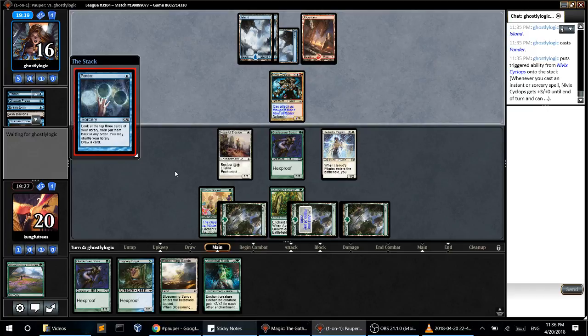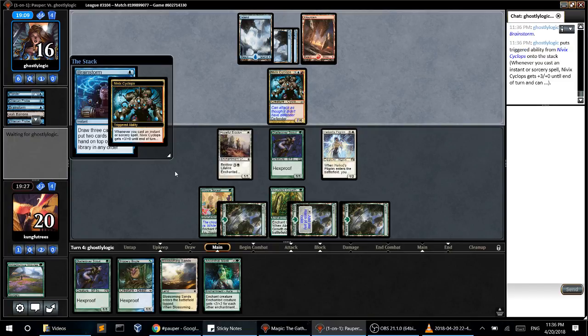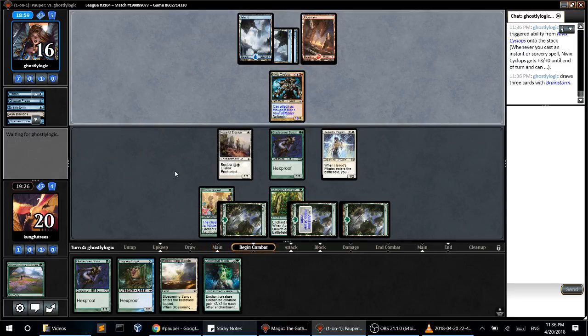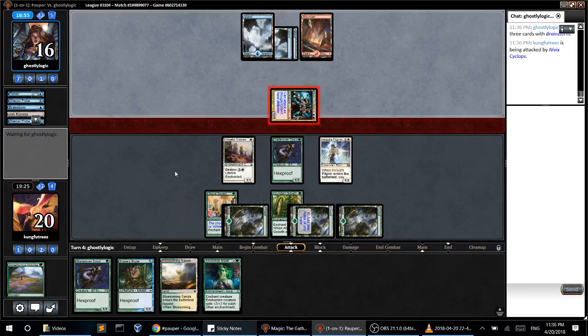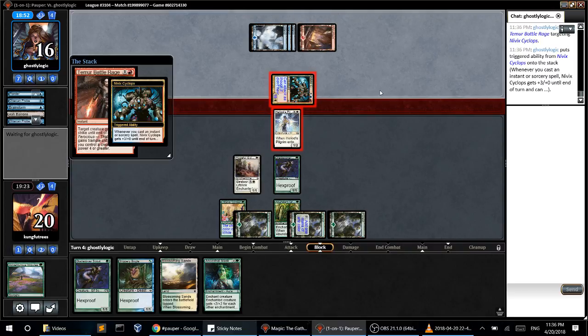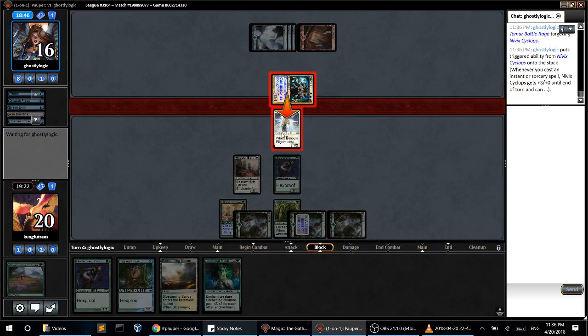I think at this point I kind of just hope he doesn't have Temur Battle Rage. We need to hope for a lot of things — we need to hope he doesn't have Electrickery. It probably does at this point, but I can't beat Temur Battle Rage even if I triple block. I can't beat Temur Battle Rage, so I'd have to triple block with all four. I mean, I could block with Hopeful Eidolon and Heliod's Pilgrim but then I'd be left at one.